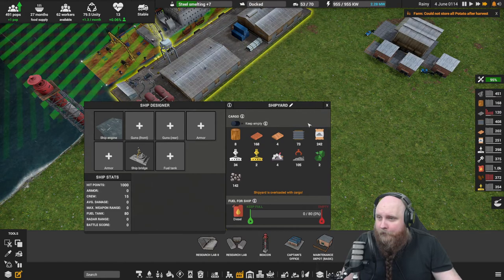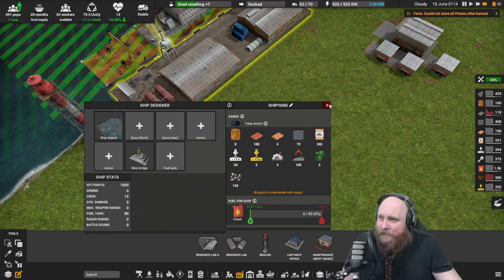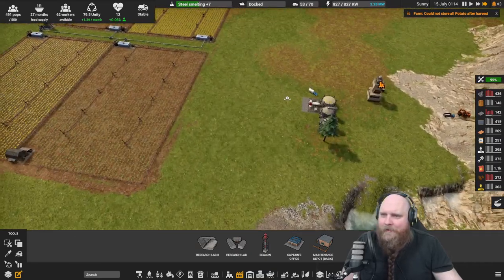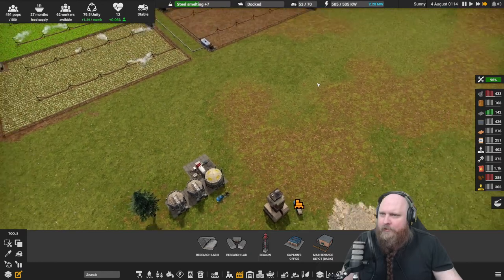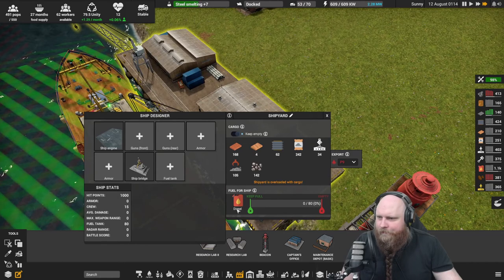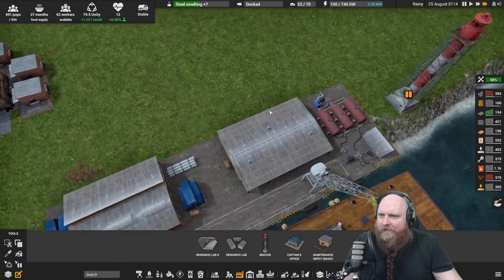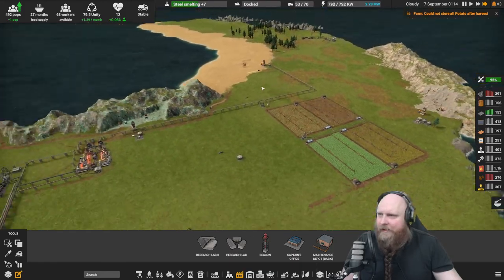Shipyard is overloaded with cargo — there's gravel and impure copper in there. Let's keep it empty and move it around. The ship departs. We should try to import a bit more aggressively and put fuel import on higher priority — like priority five — to keep fuel topped up.